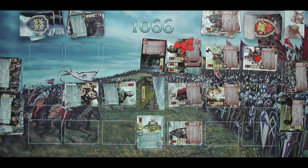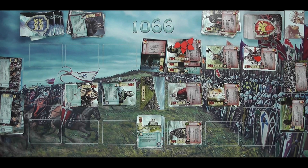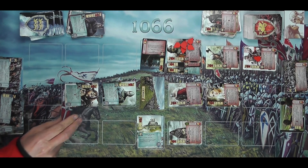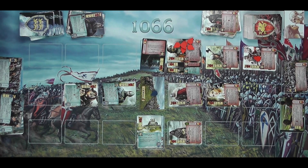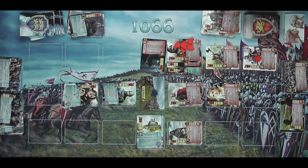Battle of Hastings — I'm going to do the might combats. For each wedge in order one through three, resolve the zeal battle: each player sums up their total battle value of ready cards in that wedge. If one player has higher battle value than the other, that player deals damage equal to the amount it exceeds; if equal, we both do one damage; if zero, no damage is dealt.